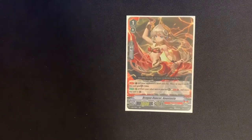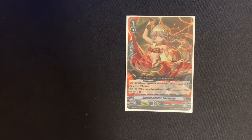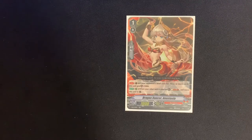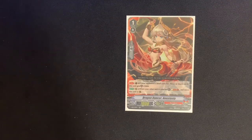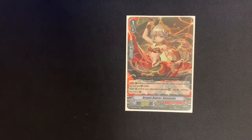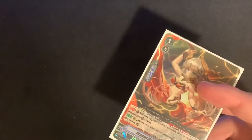We also have one Dragon Dancer Anastasia as a tech, mainly for Force matchups. Her skill on Guardian Circle: if our opponent's bind zone has three or more cards, this unit gets an additional plus 5,000 shield. On rear guard circle, when our other unit is attacked, we can soul blast one and move this unit to our Guardian Circle. So if she's boosting in the back row and you want to guard, you can pay the cost and move her up. In Force matchups, a little extra shield is really valuable.